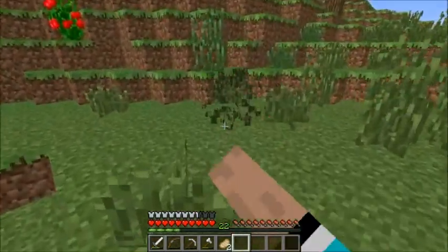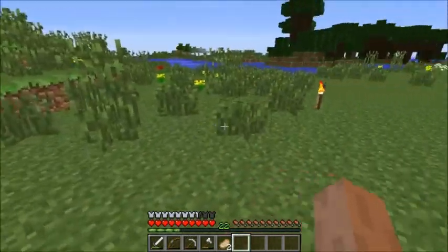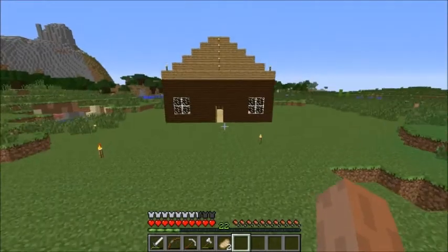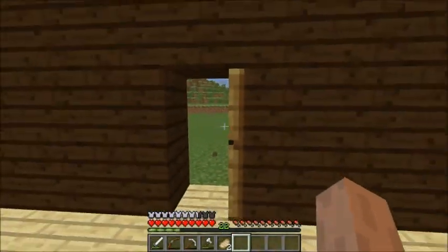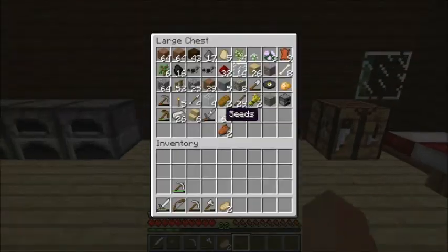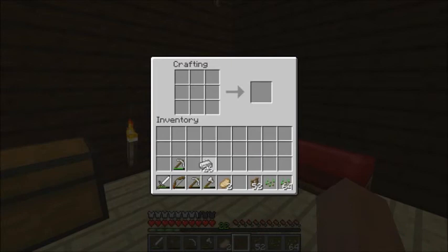But we can still make a farm, and be like the old pilgrims and stuff. I don't really know why I'm beating on grass right now, but anyways, I actually have some supplies ready to make this farm work. So I have my seeds for my wheat, and I also have — where do my fences go — there's my fences. And I actually also need to make some buckets so that I can get a water supply.